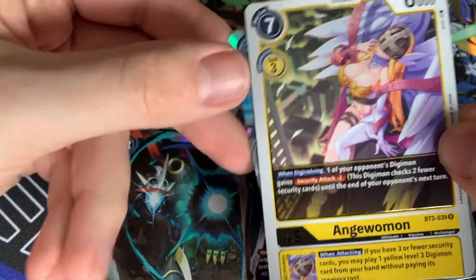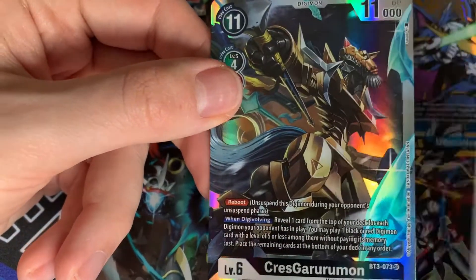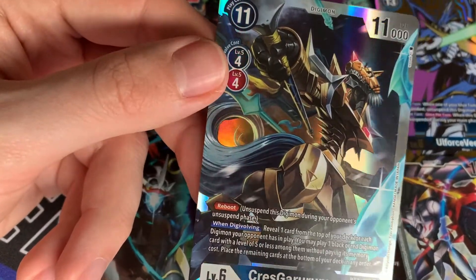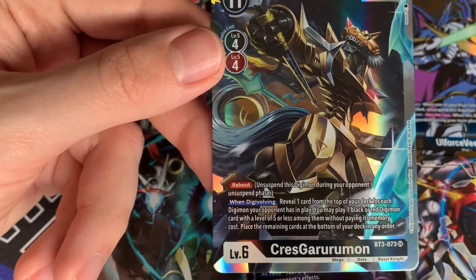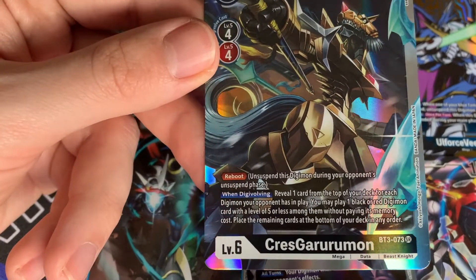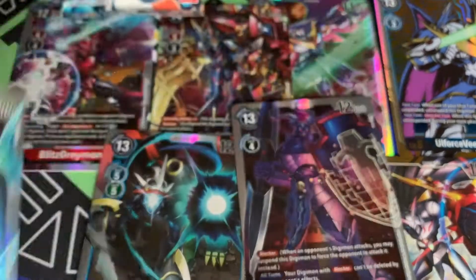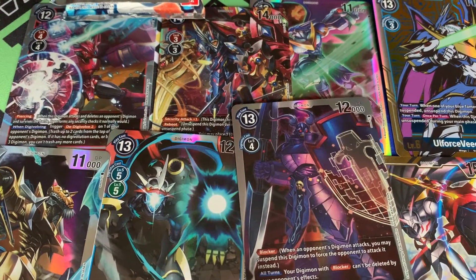AngeWoman has appeared — which must mean... oh, we saw some silver behind, so it's not going to be a LadyDevimon — it's going to be a CresGururumon! Love that card so much. Any Gururumons I'm happy with. Wish you weren't black but it obviously makes sense since it goes with Alter-S. Alter-S and CresGururumon from the same box — awesome. Still waiting for one more SR with three packs left.